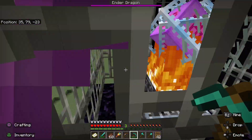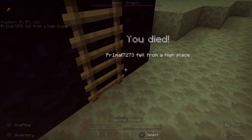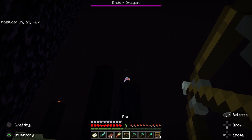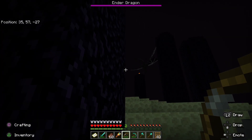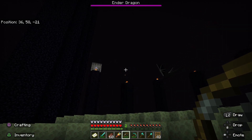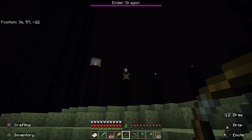The Ender crystals blow up when hit, so try to keep your distance and use a bow and arrow or crossbow to take them out from range. Once you've broken one or two, you can target the other crystals from up on top of the pillars. Sometimes they will not be within render range, so shooting above the fires underneath them can help you hit them if you can't see them.